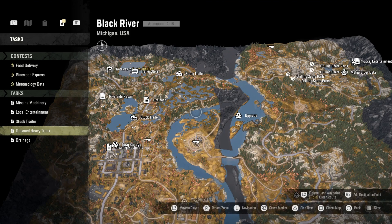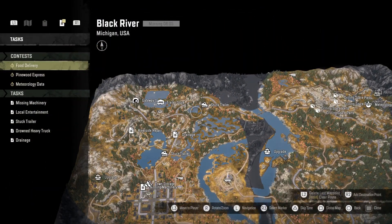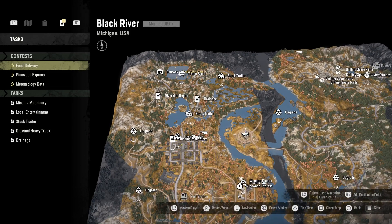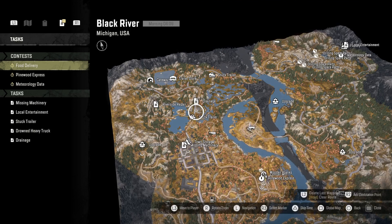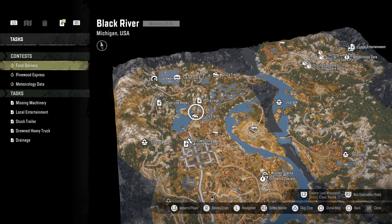On single player only, you can fast-forward time. The time shown is 14:06 — pressing Triangle on PlayStation, similar on Xbox, jumps it forward in six-hour increments: early morning, early afternoon, evening, and midnight. I always try to start off first thing in the morning. When you go into co-op, you cannot change the time — whatever time you're on in single player when you enter co-op is the time it takes you in, and it stays stuck there. So if you're on nighttime in single player and then go into co-op, it'll be nighttime in co-op.